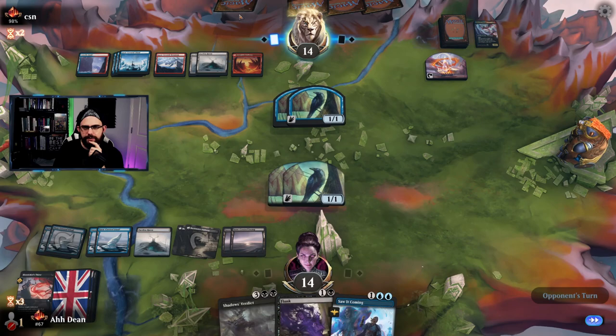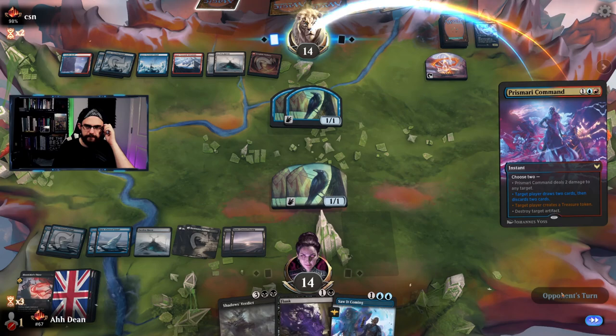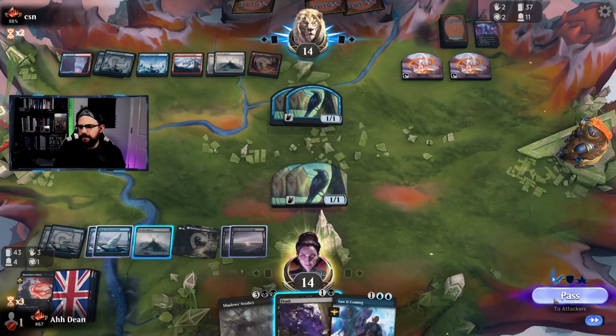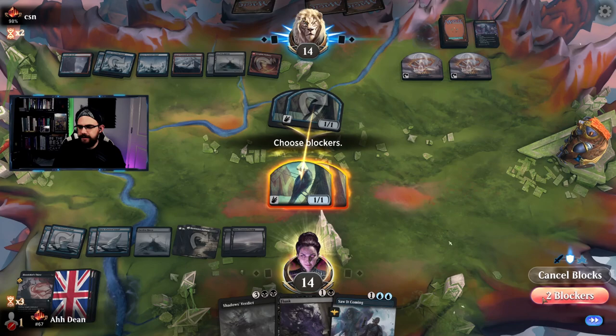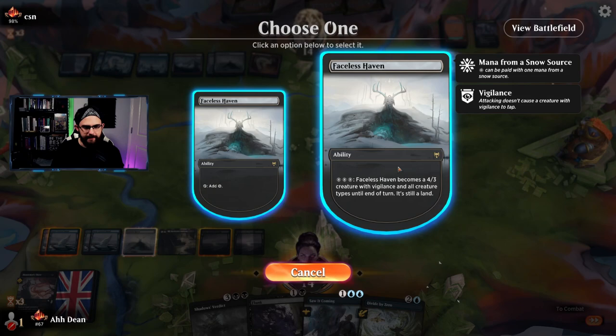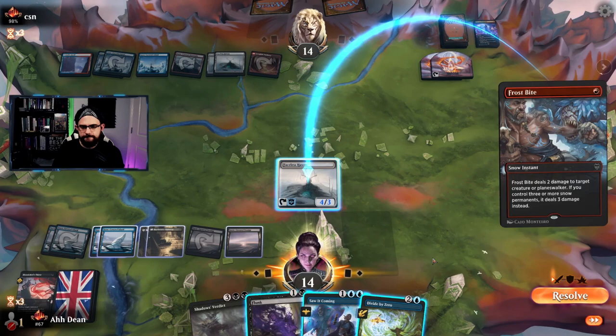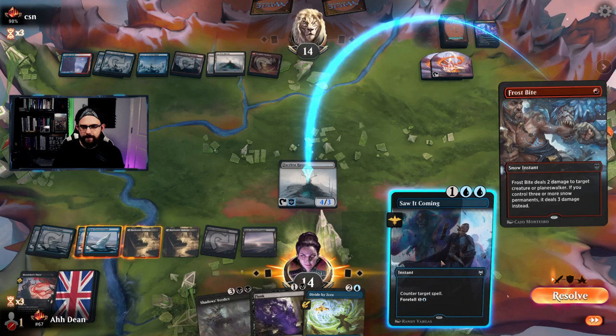Past the blocks — trades happening. My turn — let's just attack in, why not. I'll bait with the Frostbite. Do I counter this? I feel like I do — let's counter it. So what's in their hand now?